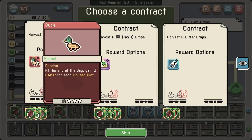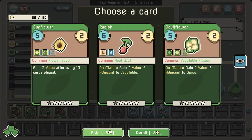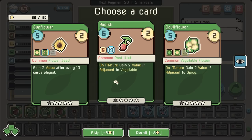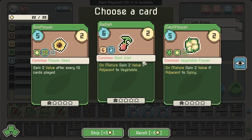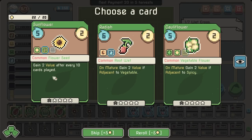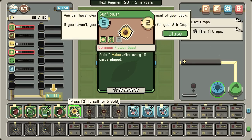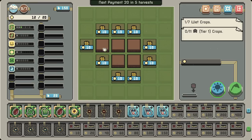At the end of the day, gain three water for each unused plot — not sure how much I'll do with that. Harvest 11 tier-one crops — that should be pretty usable. Gain two value for every 10 cards played. On mature, gain two value if adjacent to a vegetable — I don't think I have a lot of vegetables right now. I'll grab the sunflower. You can check the estimated deck requirements to see if you should expand your farm for a fifth crop — done.